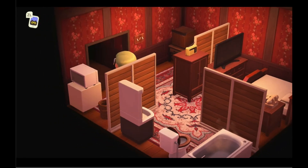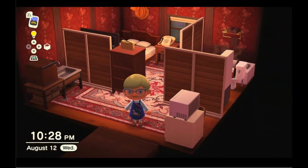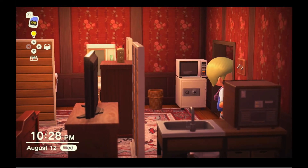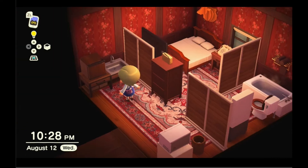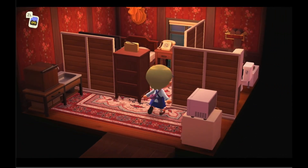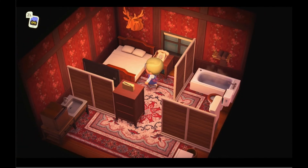Let's turn this camera around. As soon as you walk into the room you have the safe, the microwave, trash can — we have our little mini kitchen — and then you can walk through this area and access the bed.